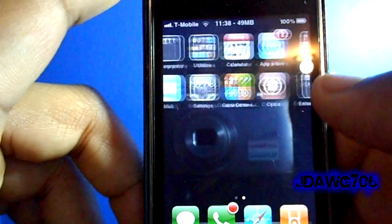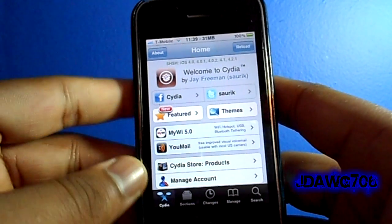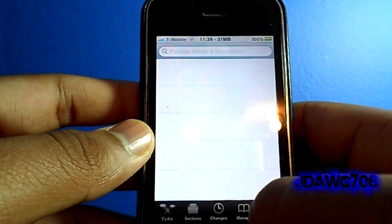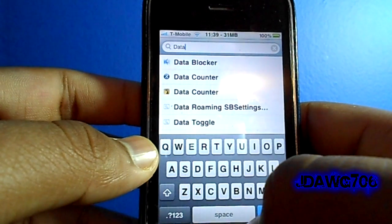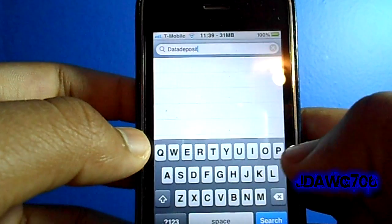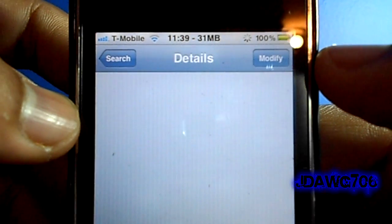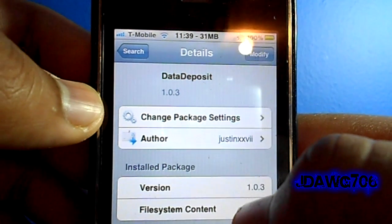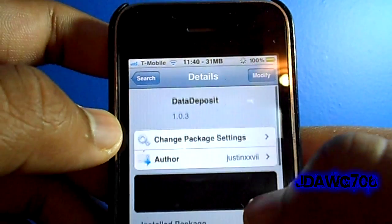I'm going to show you how to get this — it's really easy. Open up Cydia, and once it's done loading go to Search and type in 'Data Deposit.' There are no extra sources you need to add; it is from the Mod My Repo so it will automatically be there.